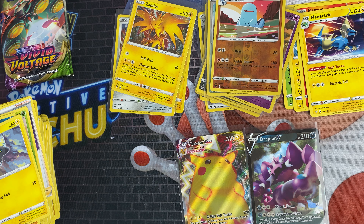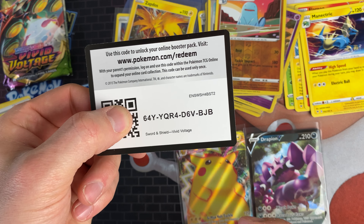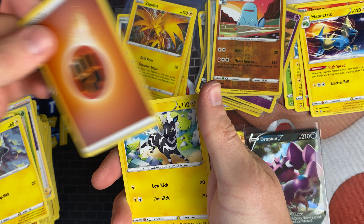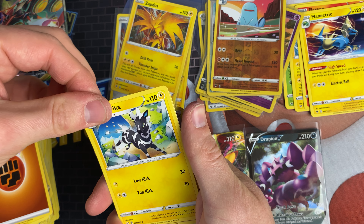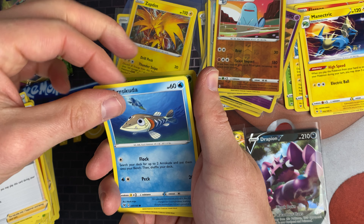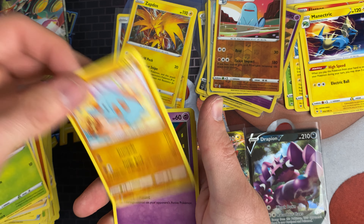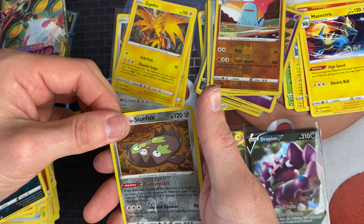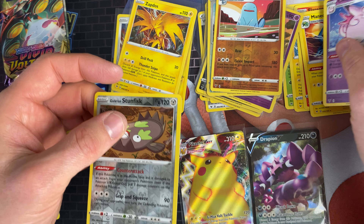The next one we've got is a Celebi artwork pack. The good thing is, because we've not got many pulls so far in this box, it means we've got 12 packs on Friday which could have some absolute bangers in there. We've got Fighting Energy, Zebstrika, Dusclops, Beautifly, Arrokuda, Seedot, Phanpy, Shuppet, Poochiena, Galarian Weezing, and a Clefable Azurill.